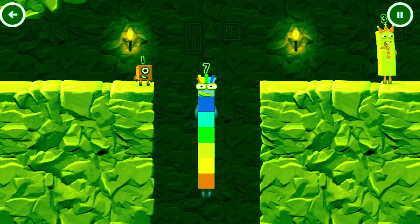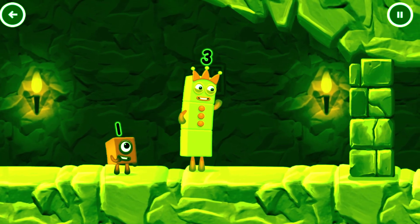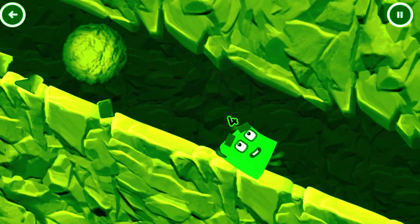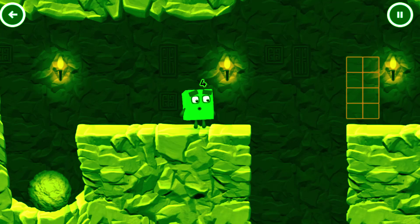Three plus one plus three equals seven. Seven equals seven. I am seven. Excellent. I think three might need one's help to get past that wall. Two for two.